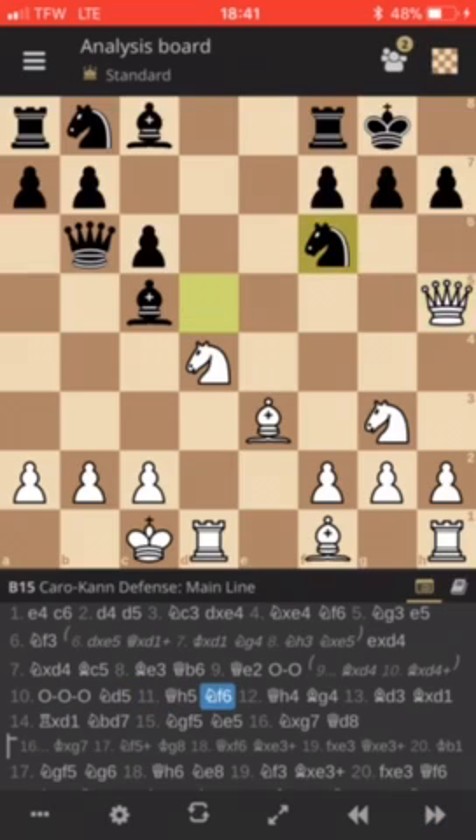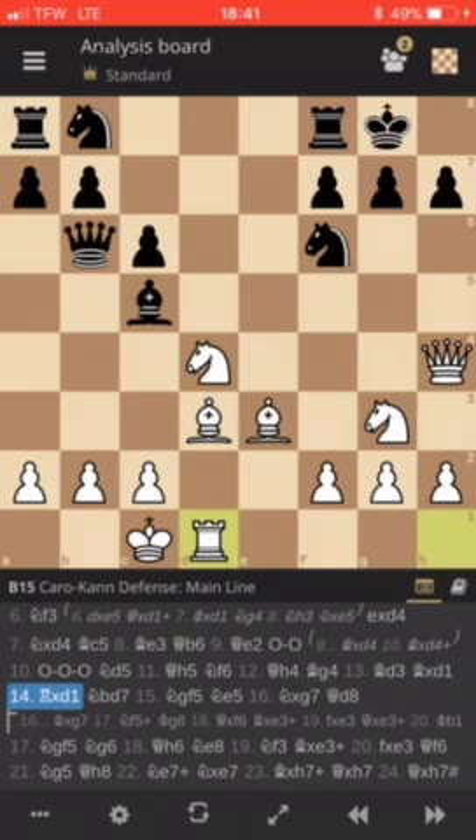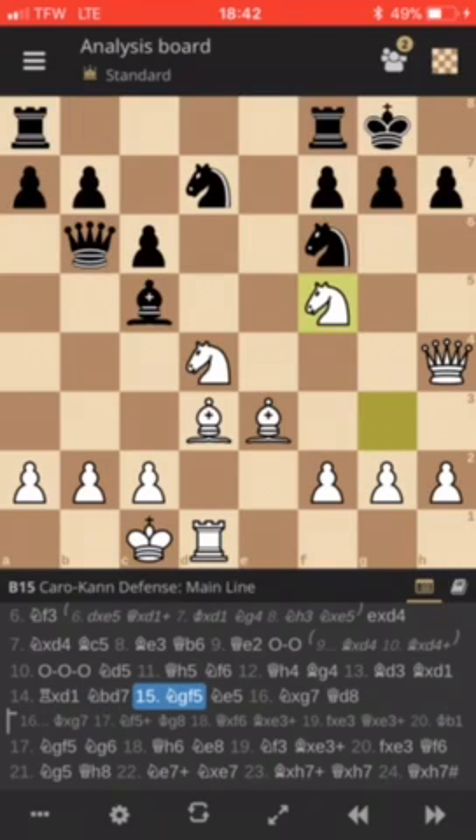We have knight f6, recognizing that it was a mistake. But he plays queen h4, we have bishop g4 attacking the rook, and Spielmann goes for the initiative and plays bishop d3, eyeing the h7 square. We have bishop takes d1, rook takes d1, knight b to d7, knight g to f5 — and you can see that the attacking prospects are quite strong in Spielmann's favor. So we have knight e5, attacking the bishop.